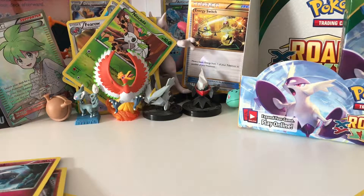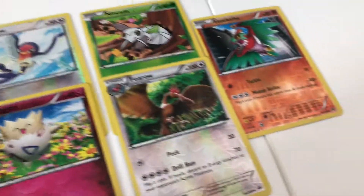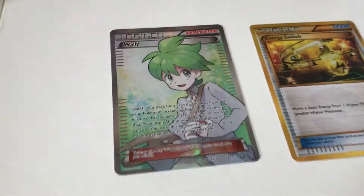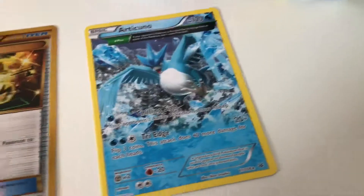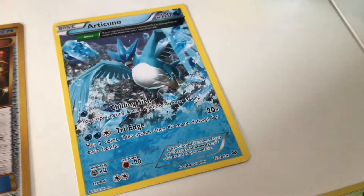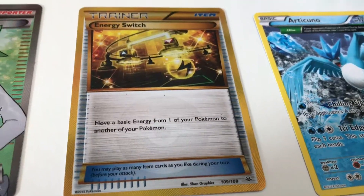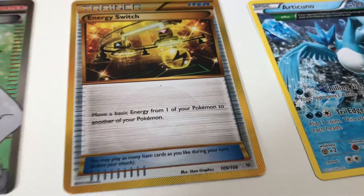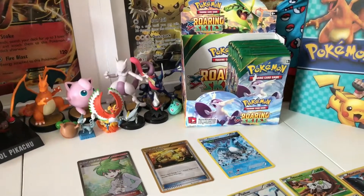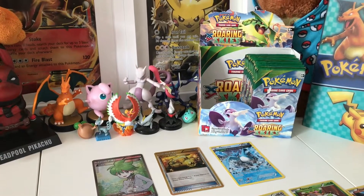Okay, so that's those nine packs. We'll just be back with a quick recap. We've got all of our Reverse Holos here — nine Reverse Holos. And then we pulled the Full Art Wally trainer card, this super cool Articuno, but by far the best pull of the pack so far: the super Secret Rare Energy Switch, gold-bordered. Thank you for joining us for part two — join us again next time for part three of our Roaring Skies Booster Box opening. Thank you! Goodbye!